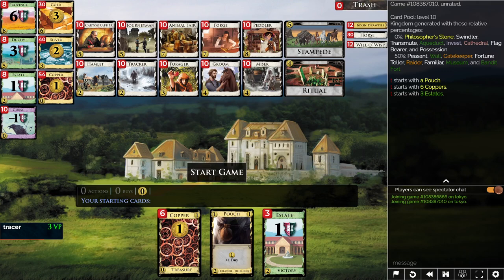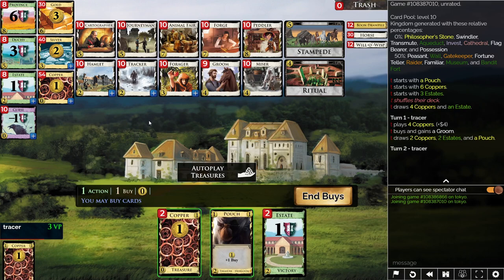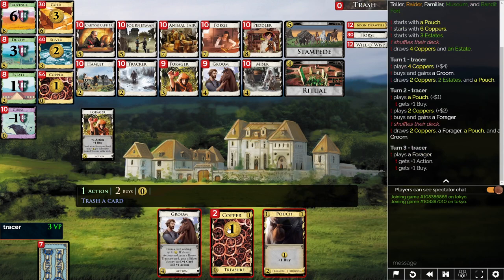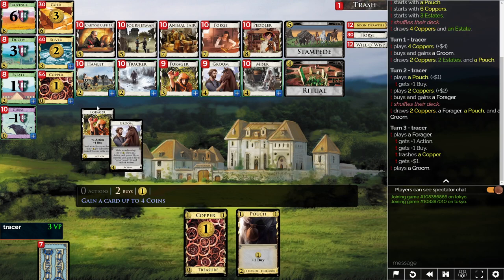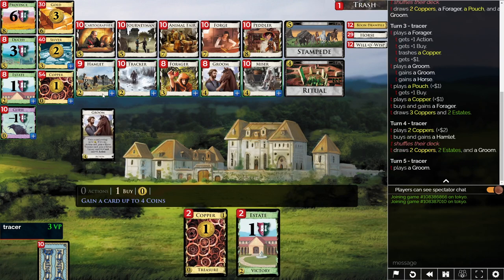Where does Groom come into this? We're going to open it. Usually with gainers you want to open them — that's where you get the most out of them. If you delay them you might not get as much play, so you want them early to get the most gains possible. Then we want Forager to thin down. This is a bit of a rough draw — not trashing an estate — but nothing to complain too much about. Let's trash a Copper, pick up another Groom and another Forager to thin down faster. At this point we don't need a third Forager, so let's grab a Hamlet and start taking Hamlets while we can.